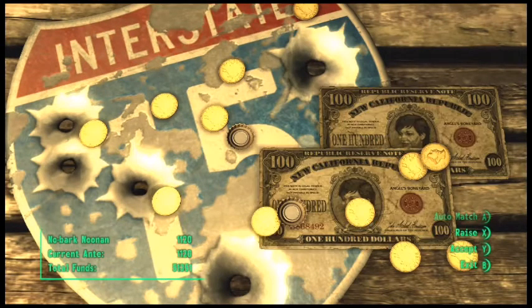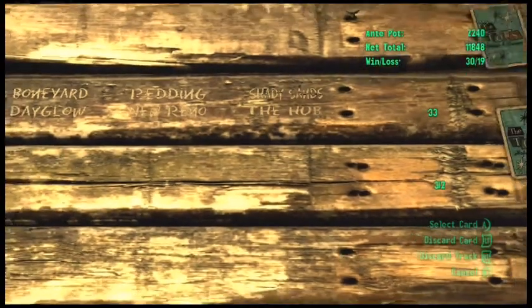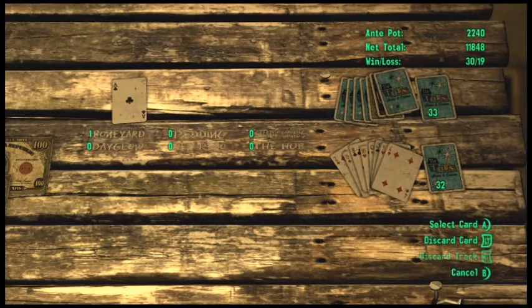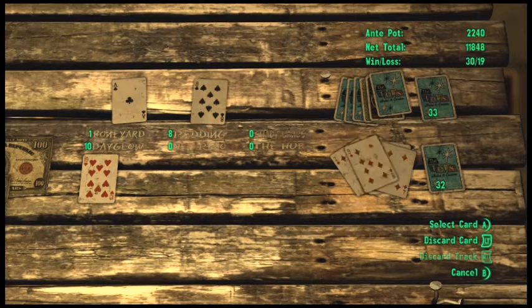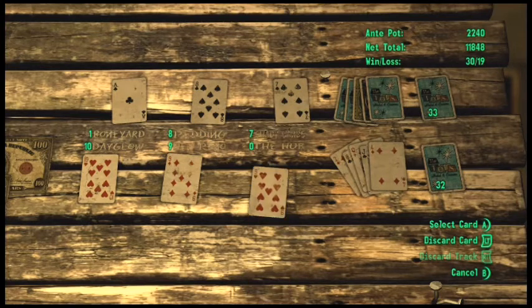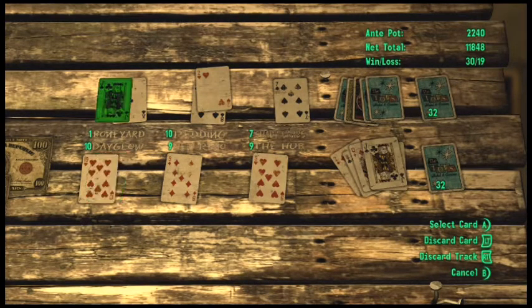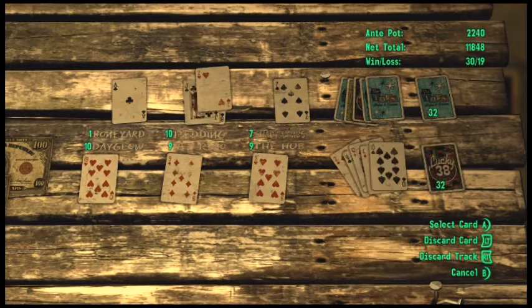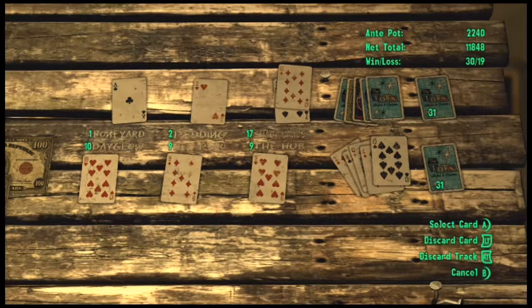Alright, let's go ahead and auto-match. I'll take my money back. I'm just going to go ahead and continue with what I'm playing, see if I get a better hand drawn. This looks good. I always like it when he doesn't try to take away my cards. So I'll just do it to him.